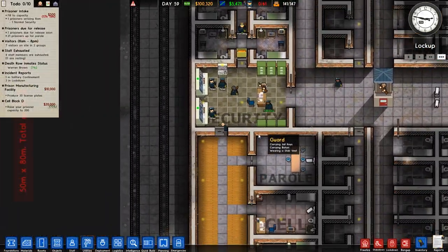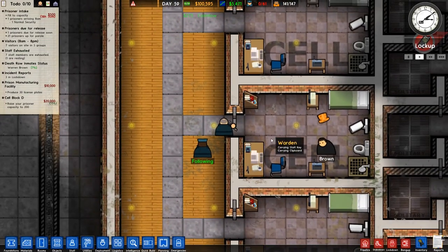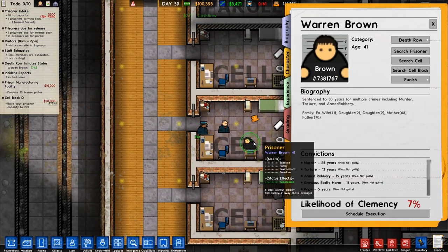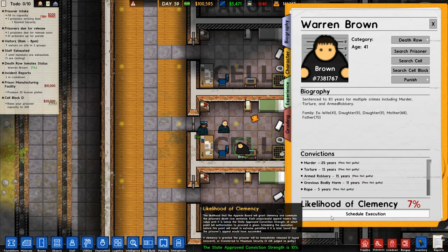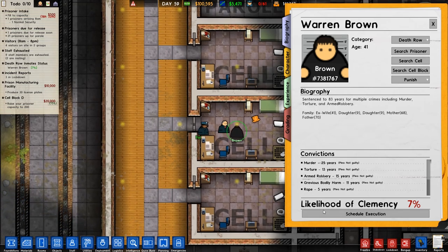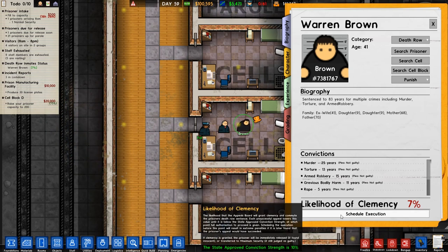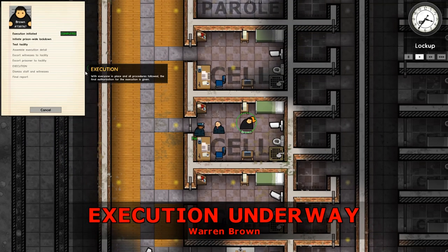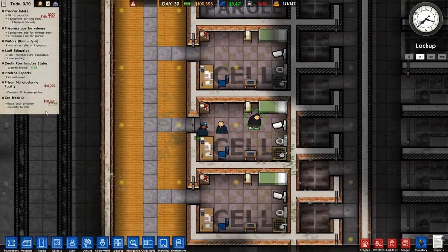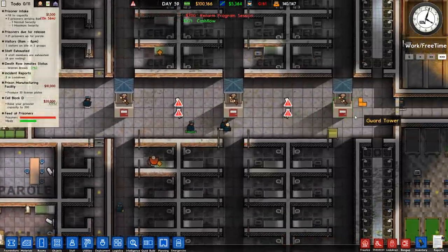Death row. It's always a mixed bag when we do this, but it is in the game - it's what it is. Schedule execution. The state approved conviction strength is 10%, which means you can always schedule execution. However, if you execute someone and they are then deemed as not guilty, you get a huge fine - in fact it might even be a failure state if you do it too often. We'll schedule execution - actually no, we'll do it tonight when we can lock the facility down without it being problematic in the day.